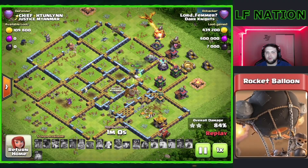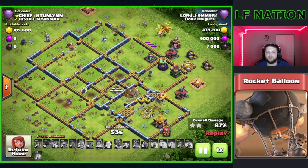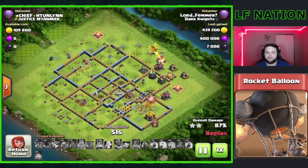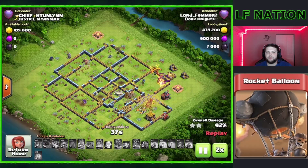We end up one-shotting that Scattershot because it was already weak, and then we got a couple of these abilities down to one-shot as well. We've got one Super Dragon and the Flame Flinger here, so we're going to be able to easily finish this off. The Super Dragon has some health left, two of these defenses were one-shot, and we can finish off this Archer Tower. I'm just going to go ahead and manually pop the Flame Flinger so we can pick up this Gold Storage and not waste too much more time.